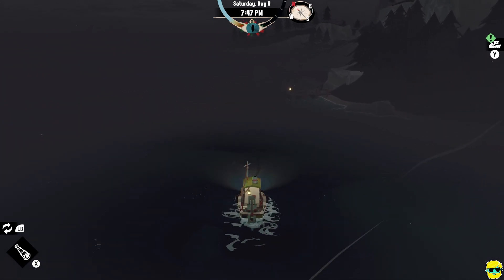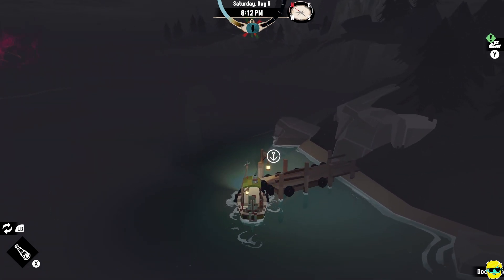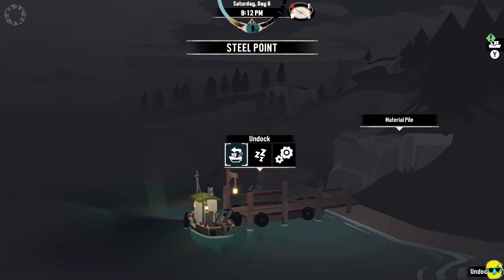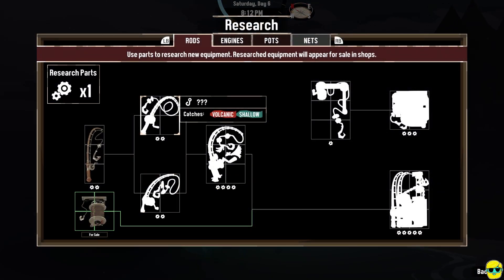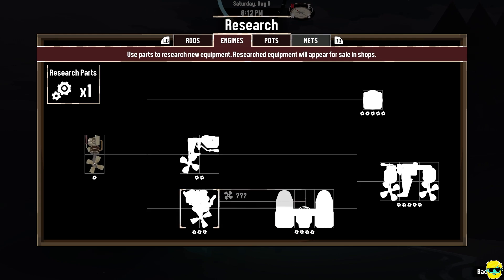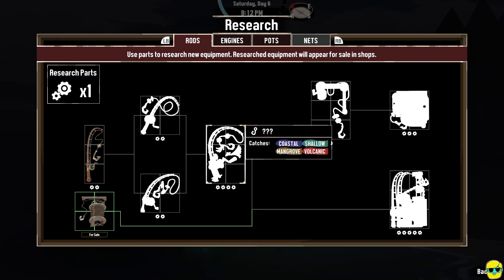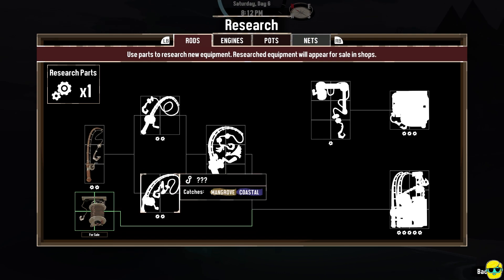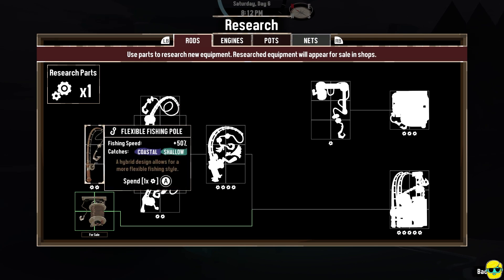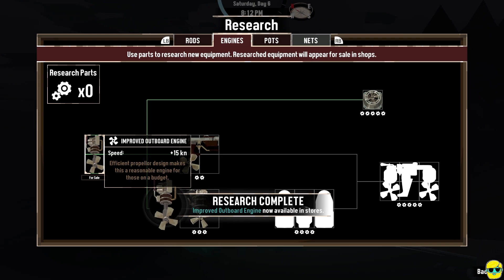We're going to go over here and I'm just going to pull into the dock. You can rest here and you can also do research. We have one research part — we could upgrade engines, pots, rods. I think that getting a flexible fishing pole is a reasonable idea, and so is getting a better engine to make us faster. So I'm going to spend one right here and just go into speed. I like moving quicker.